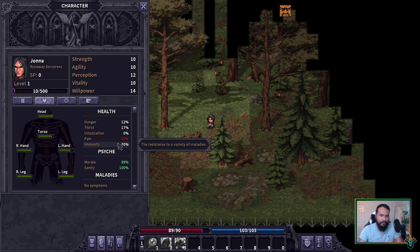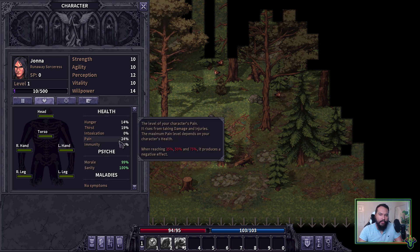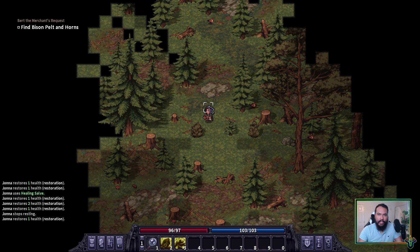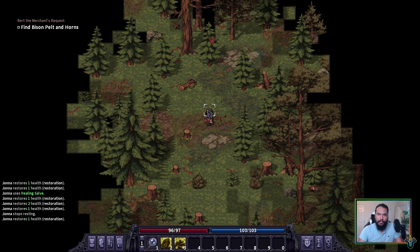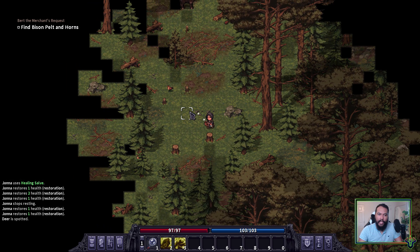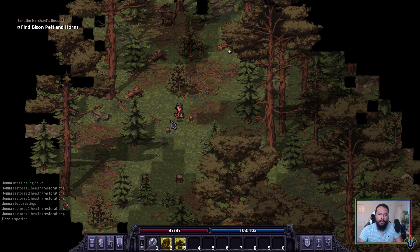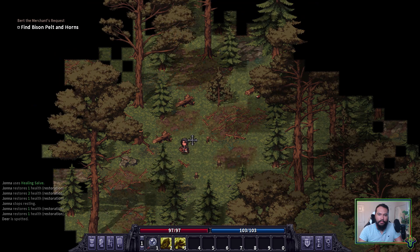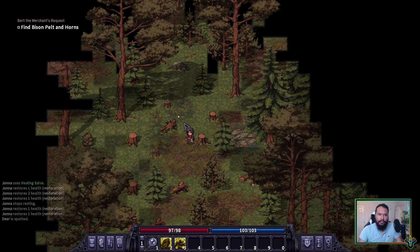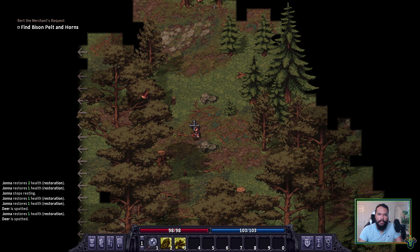I need to get my pain threshold down so I don't take extra damage. Triple check that I am locked and loaded. The deer have a little better eyesight and as soon as they see you they run, although this one does not seem to be running — sure, whatever. So here I am looking for a camp, and I'm fairly certain I'm in the right one.